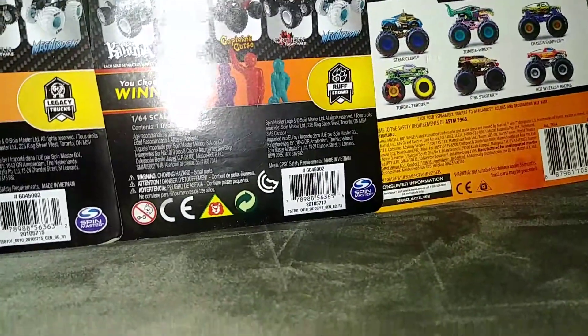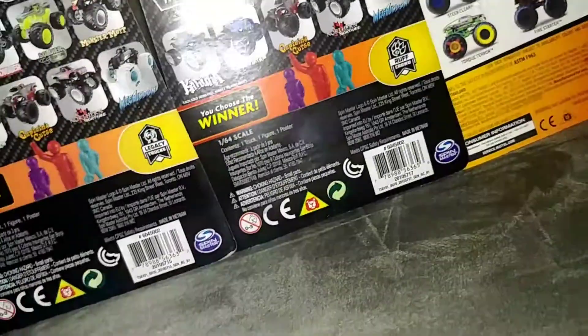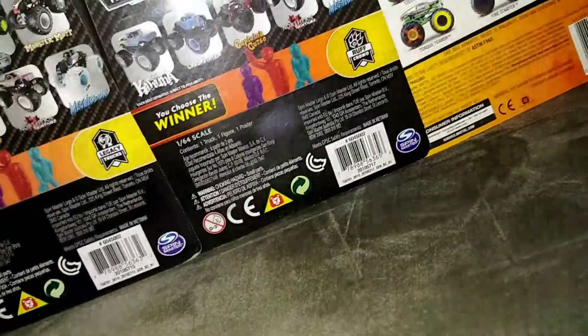First truck I have is the Crustacean. It's got a silver chassis, a black gold cage, blue rims and blue bead locks. I can't really read those because they're small — something seafood. Crustacean.